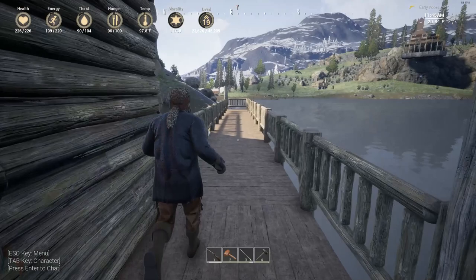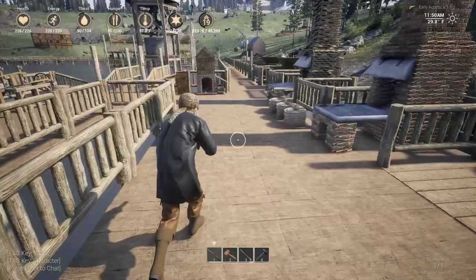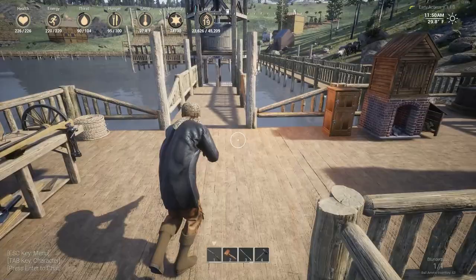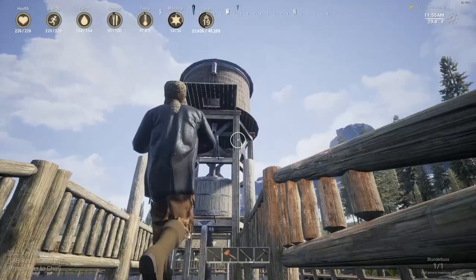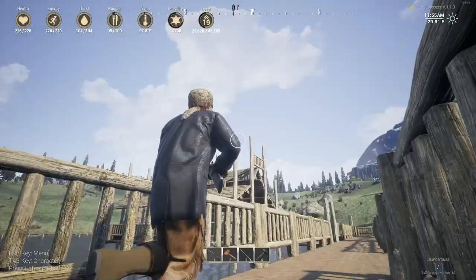This is the main community dock — it stretches down this way and I'll probably push it further eventually. That leads over to another buddy's house, but we're not going over there; there are a couple of bears and wolves. Pretty much all the main crafting tables and stations are shared community resources right through this area. The big water tower is awesome — I really enjoyed building that one.